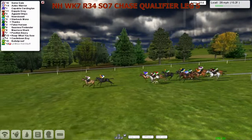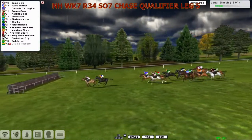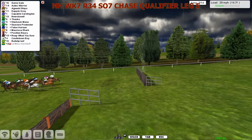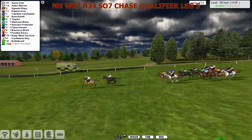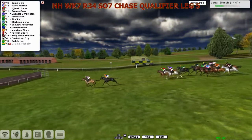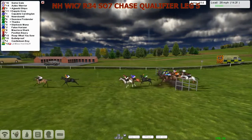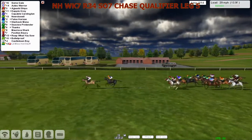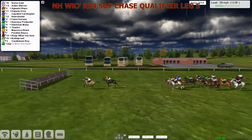Go through the first half mile. Come down to the next at fence 4. Some Gal is going to lead us over it. Everybody negotiates it well. Here's Some Gal from Aztec Warrior, and they've got about a five-length advantage from Arjad Ships. The dapple gray, Capable Cardington, then Near Do Well.